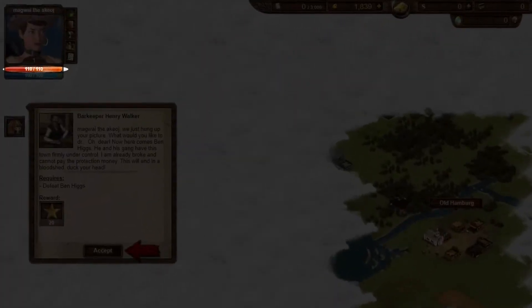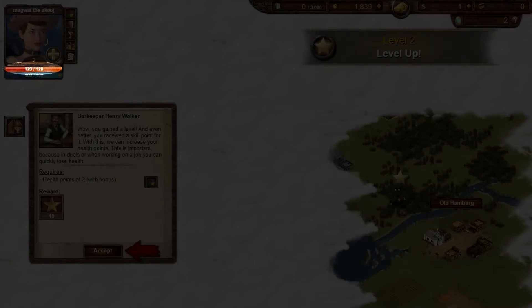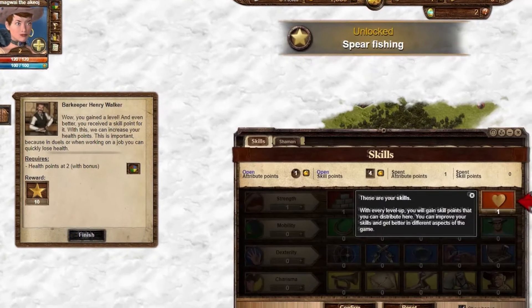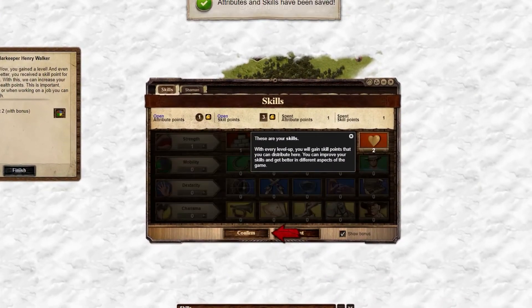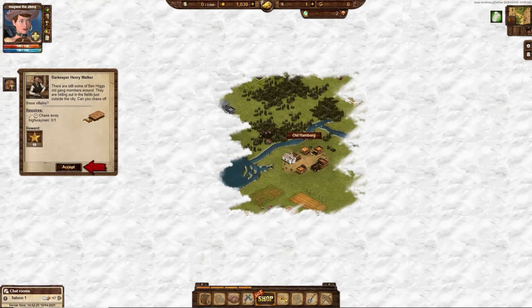A new character has 110 health points, which increase by 10 health points for each level gained. Skill and attribute points can be used to increase health points. For each point placed in health, you gain 10 additional health points, unless you're a soldier, which causes health to increase by 15 points per point added.